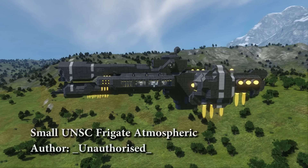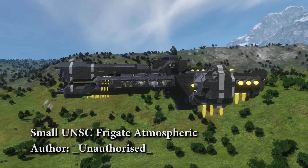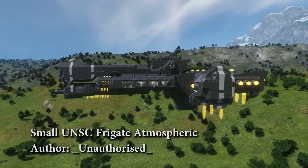It is a UNSC Frigate from Halo, a popular video game franchise — if you haven't heard of it, there's something wrong there. This is created by a guy called Unauthorized, he's got a very good looking Steam logo. Today we're taking a look at his UNSC Paris class frigate from the Halo series.